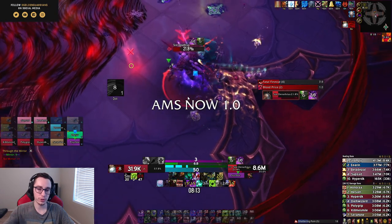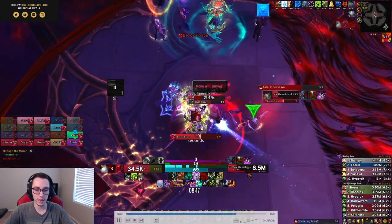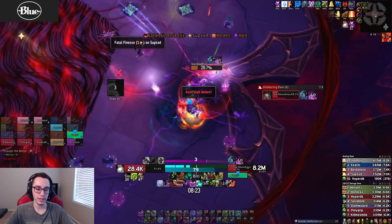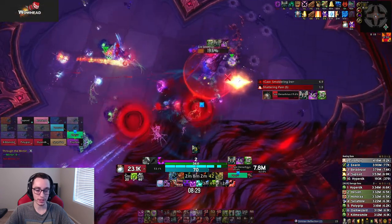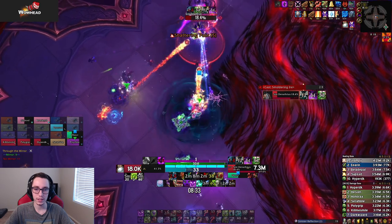After the knockback we get Blood Price number two — this is a very dangerous one, use cooldowns here. This is also where melee DPS will be lusting. If your DKs run the Deadliest Coil legendary, this is a good lust timing. If they run the Frenzied Monstrosity legendary, it's a little better to lust at the very beginning of this phase instead.